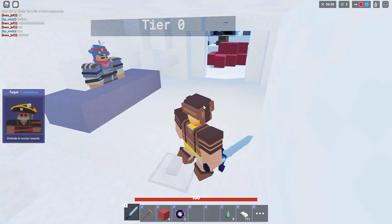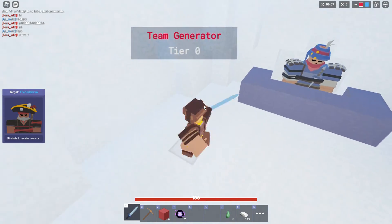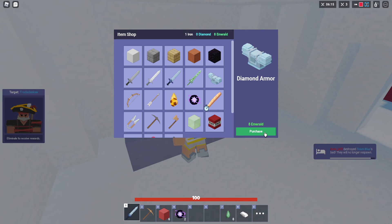Okay, I'm gonna rush with that guy just after I get my armor. Then we'll have diamond sword and diamond armor. After iron armor it's diamond armor, and we already have eight emeralds, so we can get it.